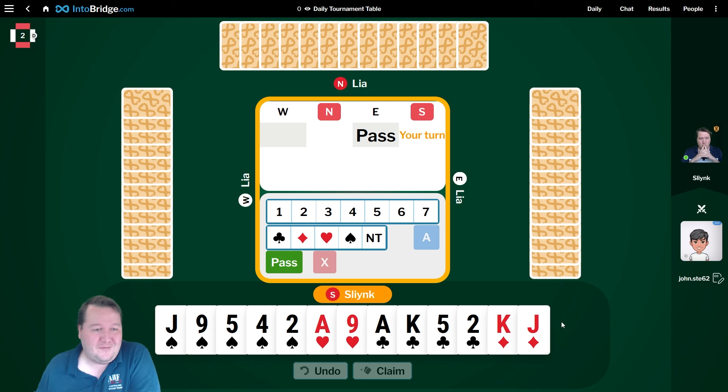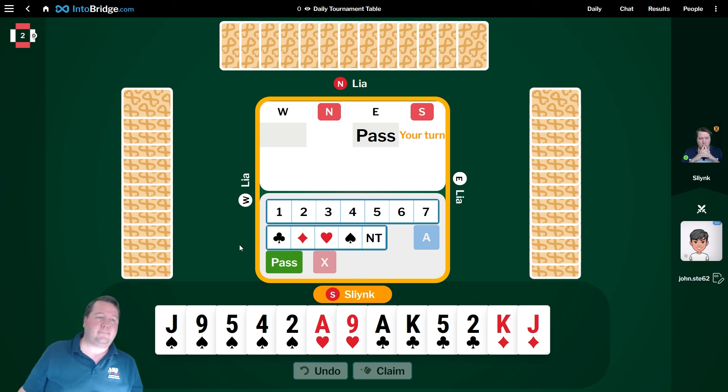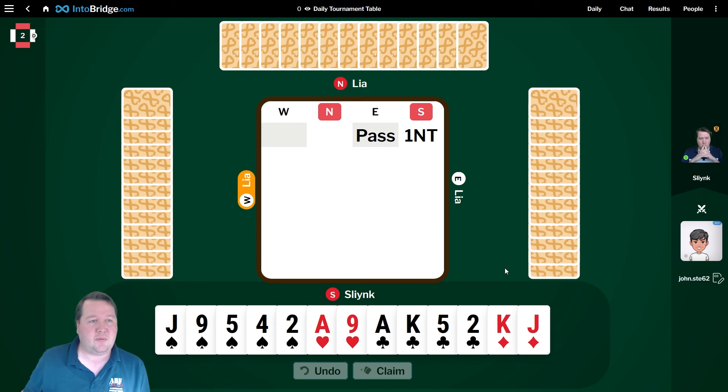Board two — 14, 16, 5-2-2-4. One spade is relatively normal. I could consider one no trump. The reason I would consider one no trump is how weak my spade suit is and how many points I've got in my doubletons. If I had like king-x of hearts, I probably certainly would. Let's give it a go — I think one spade's the right bid, but let's try one no trump.